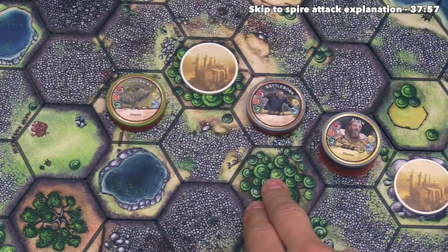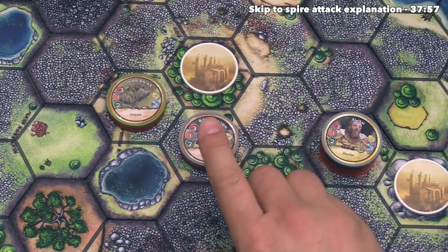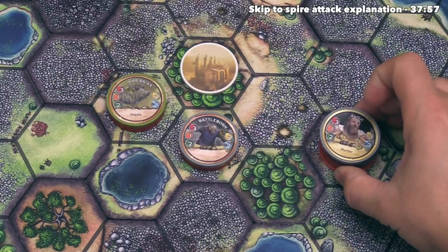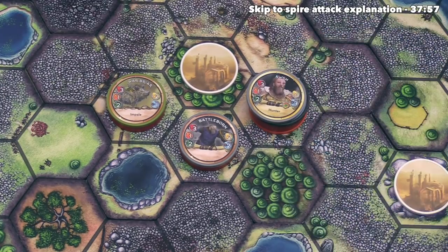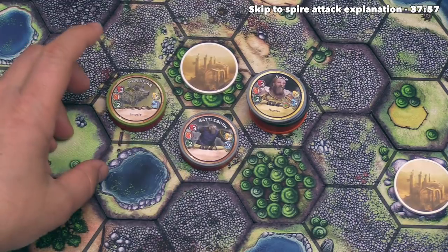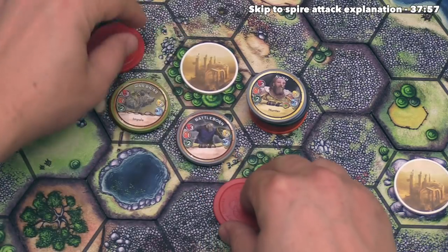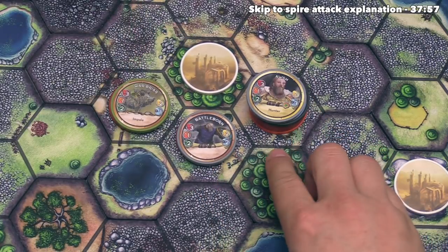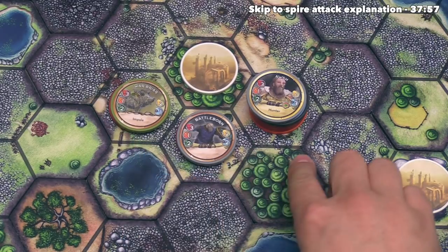We're not going to do any start of turn actions, so now our Battleborn can move once right over here. After that Osh is going to move up to two times — just once onto this spot. Next, the Battleborn will do one damage to this Warbriar, and it will retaliate once doing one damage back to the Battleborn. Osh could attack but unfortunately does not have range on this Warbriar, so we are now done with our turn.